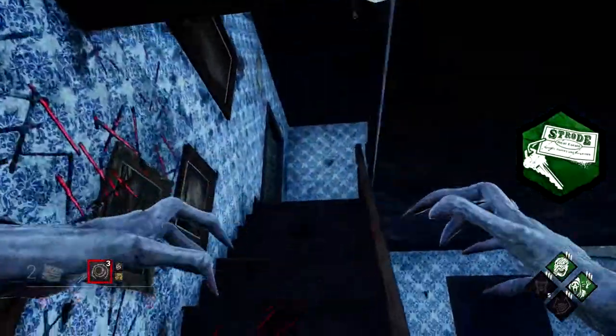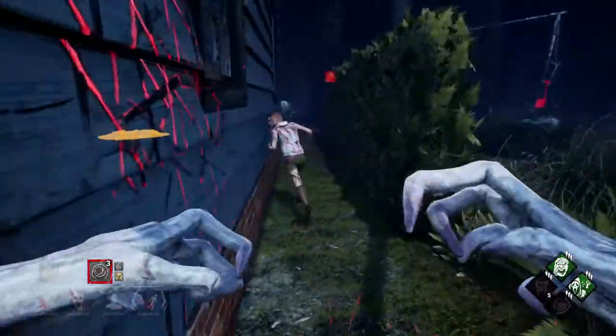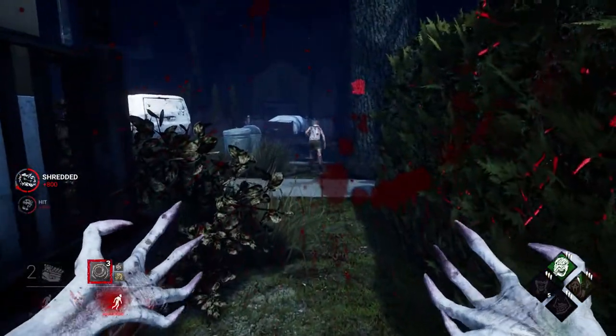The second example is Haddonfield where you would normally loop the window straight after her and follow her down, but I can see she's running this way. So I just vault the window right next to her, and it allows me to get a very quick hit on her as well.